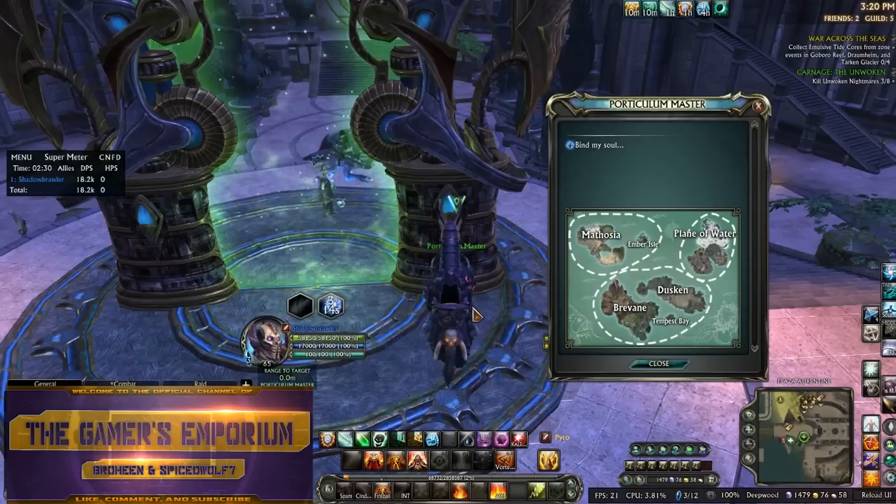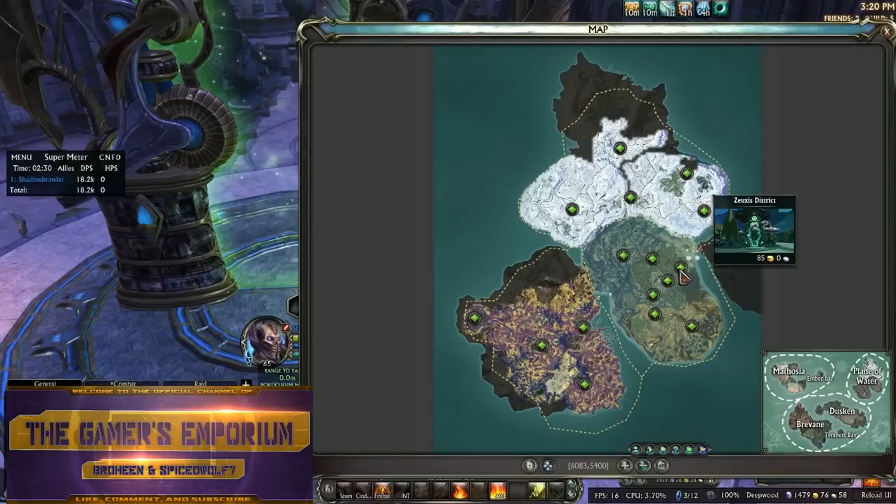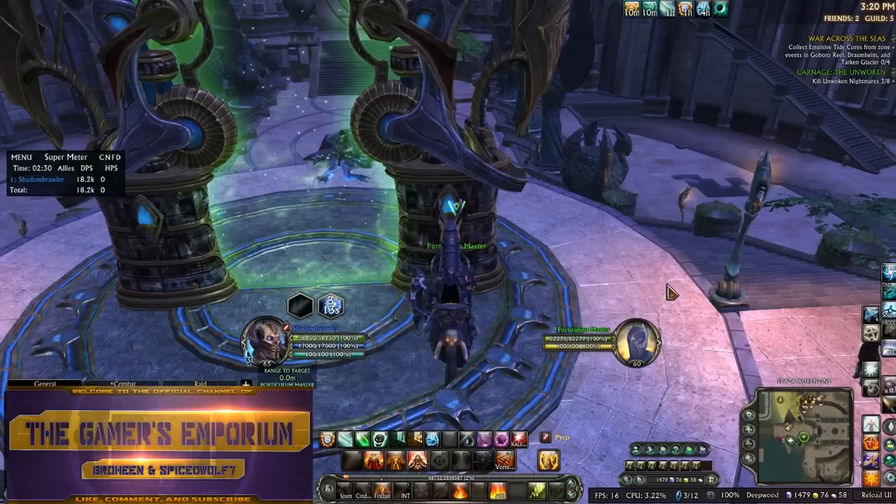I want to talk to you about some dailies and I want to talk to you about what's selling good right now. So basically when you go to the Plain of Water, you can get there by going to the Zuxis district, but I just go to Margo Palace. We'll see while recording how terrible my frame rate is.